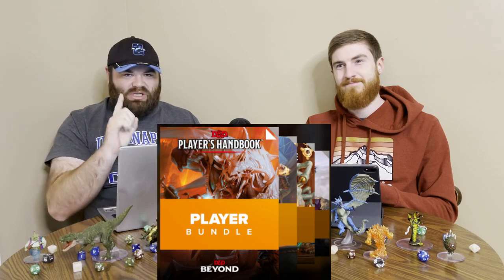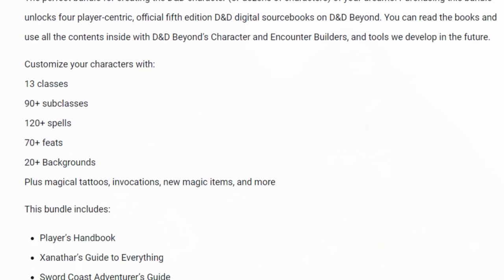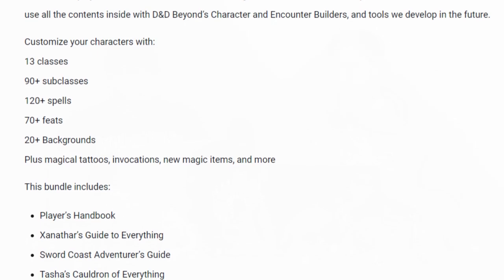Before we get into the video, we're going to be doing a new giveaway for you guys. That giveaway is the D&D Beyond Players Bundle, which includes not one, not two, not three, but four different books: the Player's Handbook, the Sword Coast Adventurer's Guide, Xanathar's Guide to Everything, and Tasha's Cauldron of Everything. Tons of character options in this bundle — stay tuned, like, subscribe, and comment down below to be entered to win.